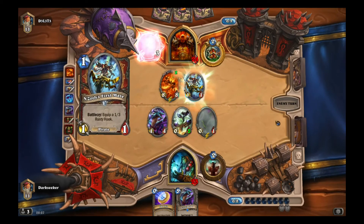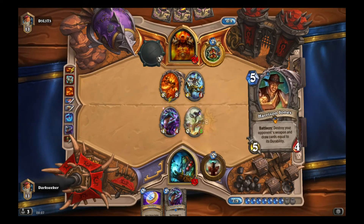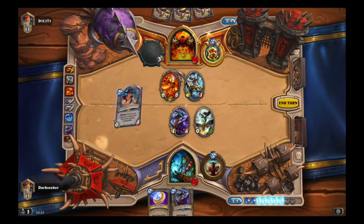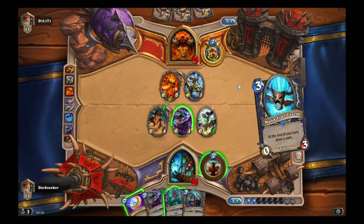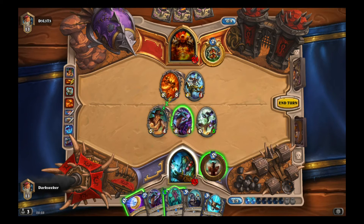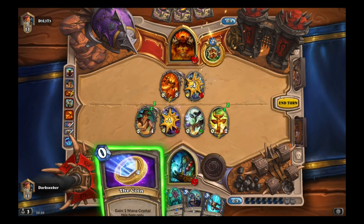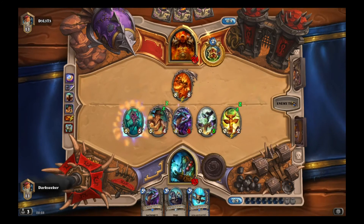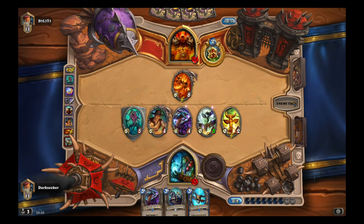There's Ragnaros — quite annoying. The value! That belongs in a museum, says Harrison Jones. We're in a really good position. This is a very important play — I think I Totem up here and coin out the Thing from Below. Why am I using the coin in this manner? I want to give Ragnaros as many targets as I can, hopefully he snipes a Totem protecting my minions. Also the Healing Totem is pretty good — healing the Azadrake stops an Execute play.